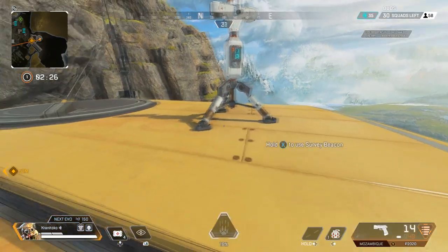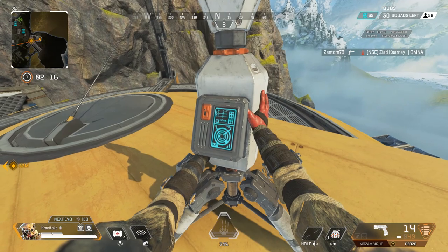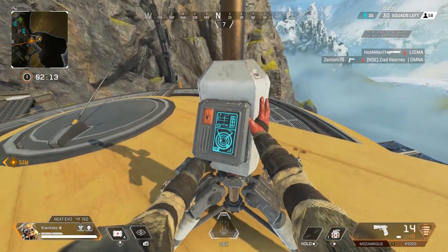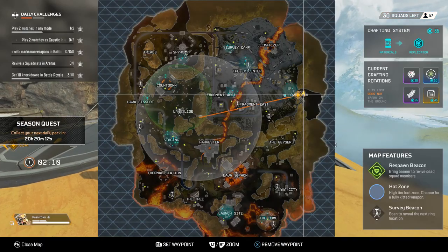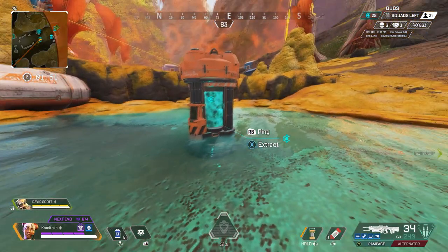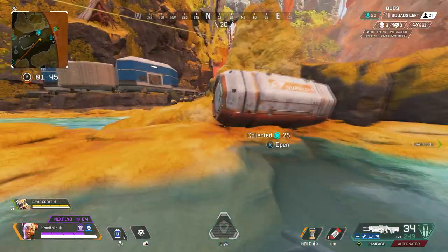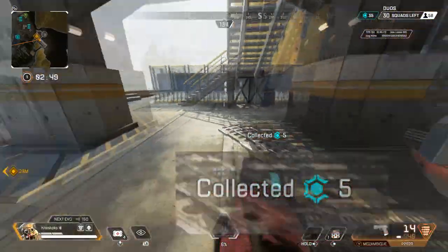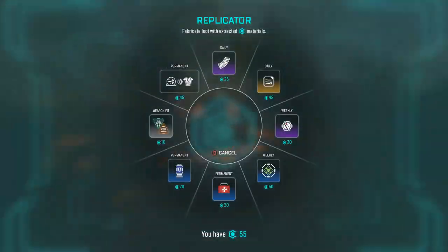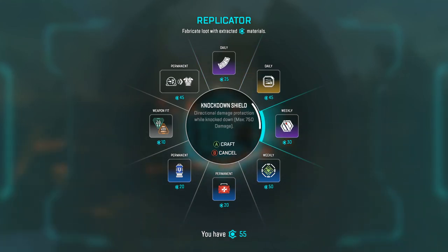Survey beacons can only be used by recon legends such as Pathfinder, Crypto, Valkyrie, and Seer. Once used, it will reveal the location of the next ring on top of the current ring, highlighted in green. Survey beacons can only be used once per round. In various sections of the map you'll encounter bluey-green containers which give you 25 materials. For each loot bin you open, you'll also pick up 5 materials automatically. You can use these at replicators which allow you to craft various items such as health items, ammo, shield upgrades, and attachments. Some of these items change every day and every week, so don't expect the same items each day.